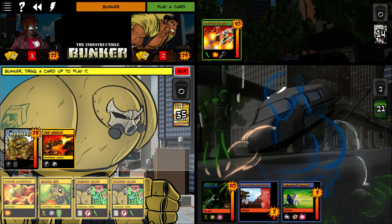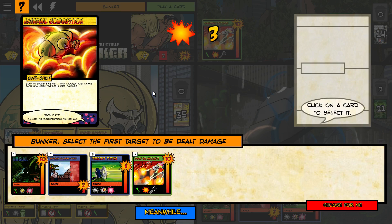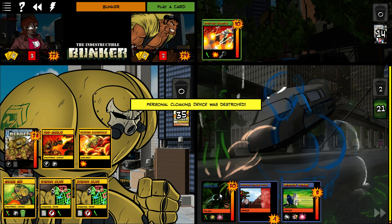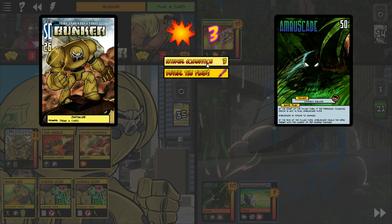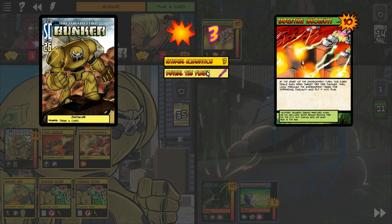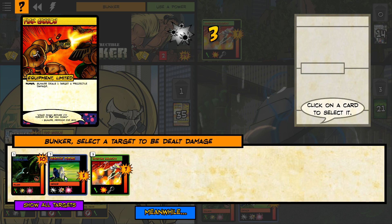This is a great time to use External Combustion. Bunker deals damage to himself — it's irreducible — and the first target dealt damage is the personal cloaking device, which destroys it. He only flips back over on his turn, not immediately when the device is destroyed. Note that even though the damage is irreducible because of Revealed Flaws, he is still immune to all damage — that's different from reducing damage by one.